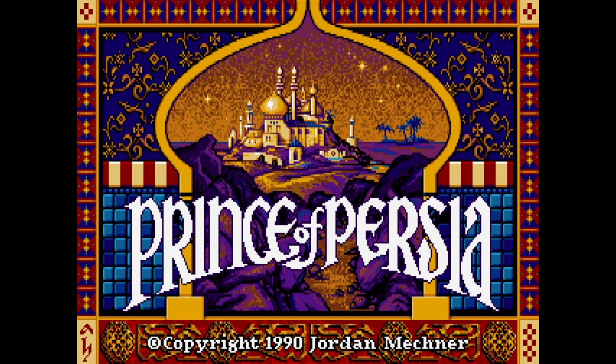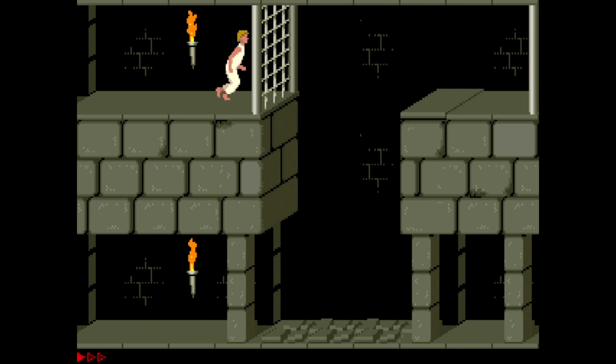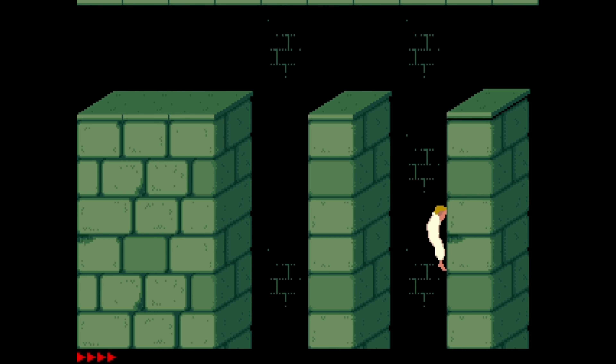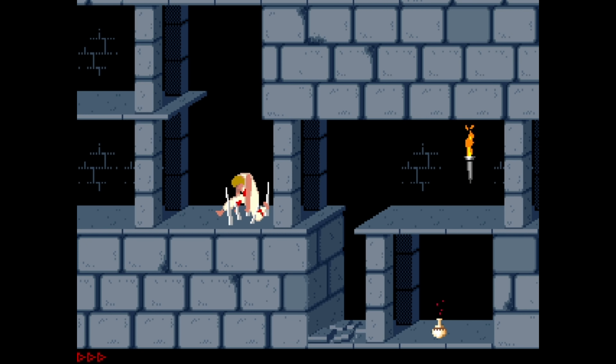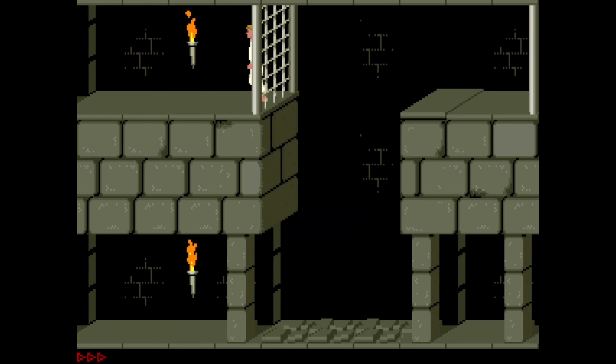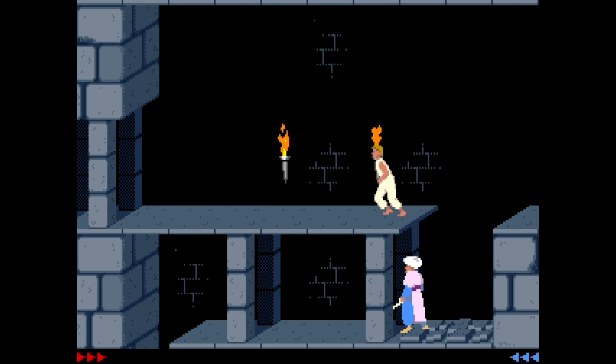Are you a wannabe prince of Persia, but you simply can't find your way out of the dungeon? Or worse, you keep falling into chasms, getting bitten by the chompers, skewered by the spikes or stabbed by the guards? Don't worry, I'm here to help! I've put together a small guide on how to make your life in the dungeon a little easier and give you a fighting chance.